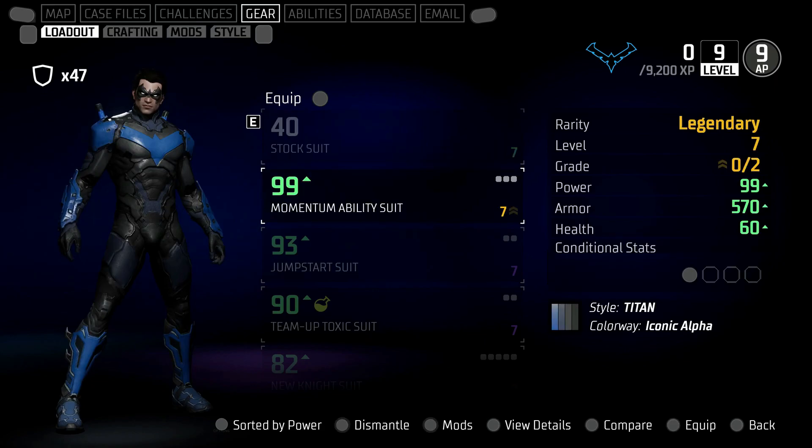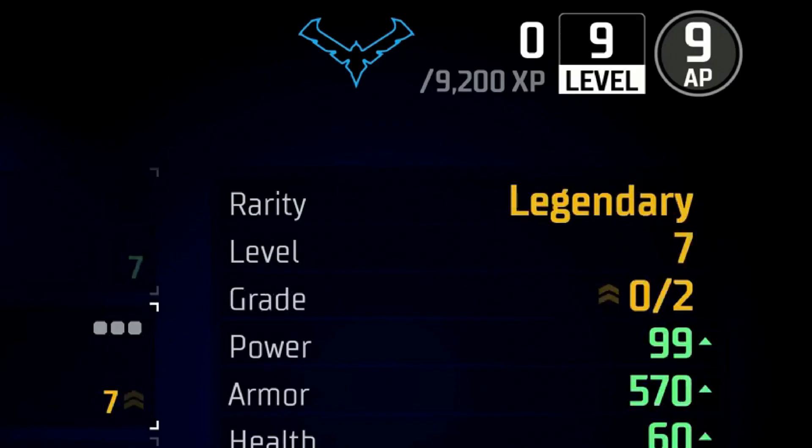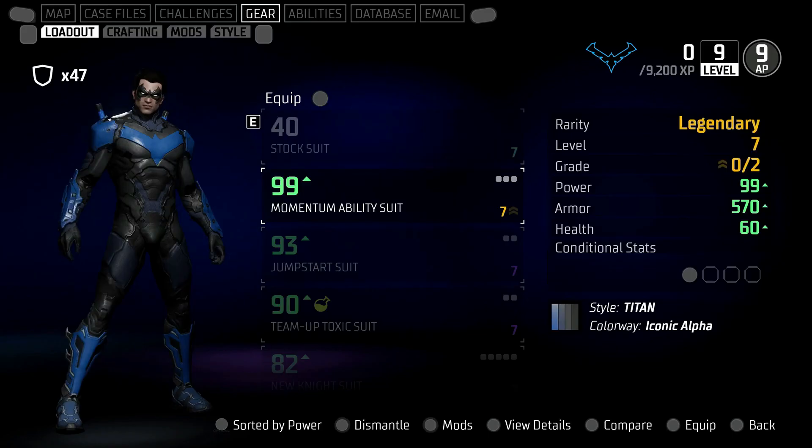We can now look at various different suits available in the game. Each one shown in the video has a unique aspect. This particular suit stood out because it's a legendary rarity, and for legendary rarity items you can see they've got a grade — this doesn't apply to other items. This one's current grade is 0 out of 2; how you raise that I'm not sure, but that is unique to your legendary outfits.